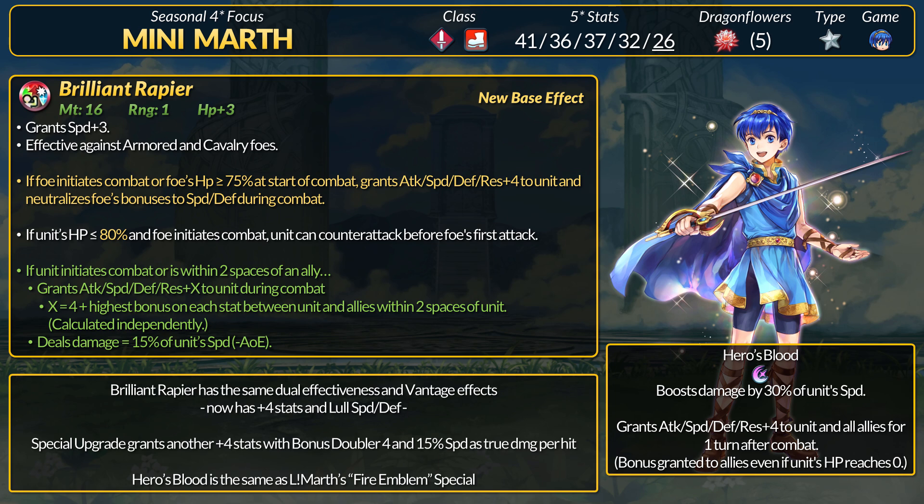For the refine, if Marth initiates combat or is near an ally, he gets plus X to all stats and deals true damage per hit equal to 15% of his speed. The bonus stats for Marth is 4 plus the highest bonus on each stat between Marth and the allies within two spaces, calculated independently — this is just Bonus Doubler 4. As a review of Hero's Blood, it's a 2-cooldown special that boosts damage by 30% of speed. After it procs, it grants plus 4 buffs to all allies on the field, including Marth.